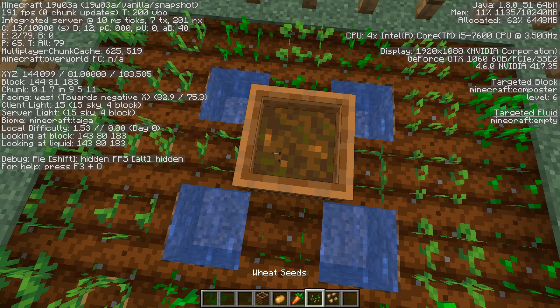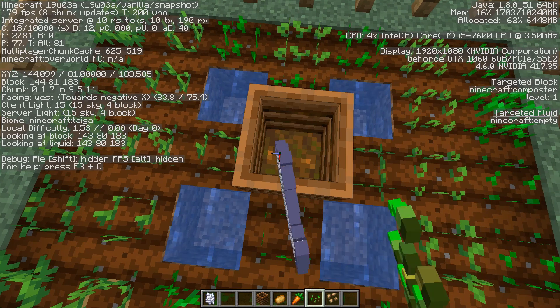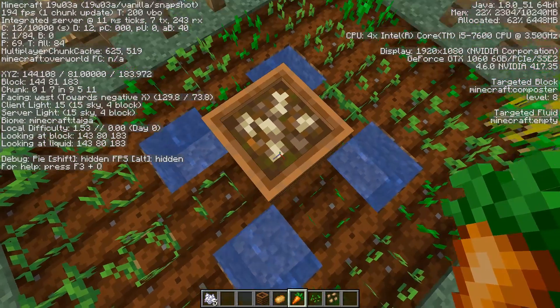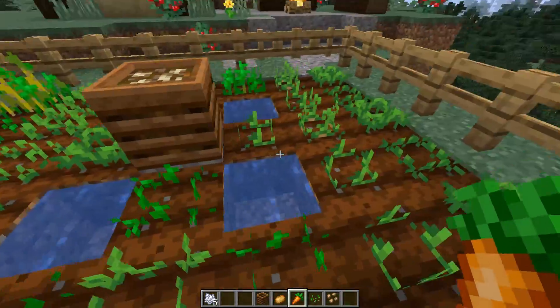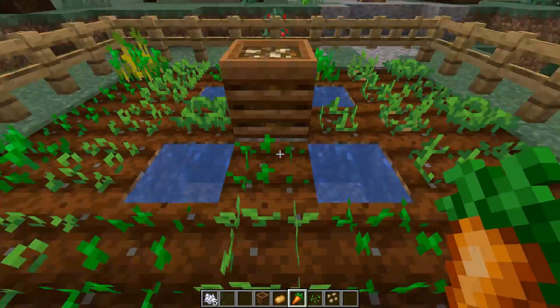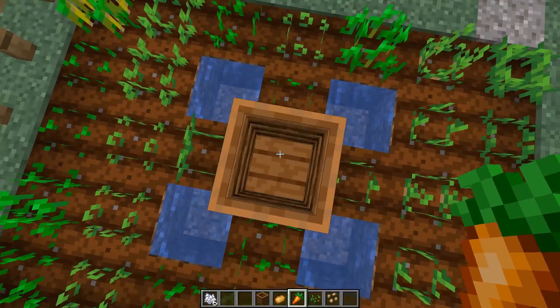Also let's take out F3. Looks like seed doesn't work — okay, seed works. You can see we get bone meal out of this. We also have the 8th state here, as you can see, that gets this fertilized stuff on top. I thought this composter would do anything with the crops, but it doesn't look so.